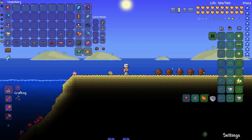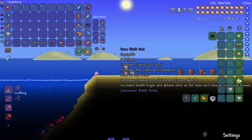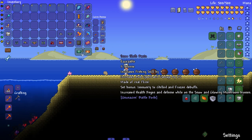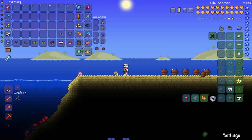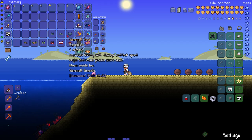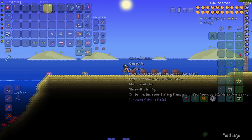Next up the Snow Sloth Set — I'm wearing a flinks on my head, made out of real flinks. The set bonus is immunity to chilled and frozen debuffs, increased health regen and defense while on the snow and glowing mushroom biomes. My character looks cool as hell rocking this. Next we got the Werewolf Armor Set — set bonus increases fishing damage and bomb power by five percent. Werewolves like you — you love to see it.